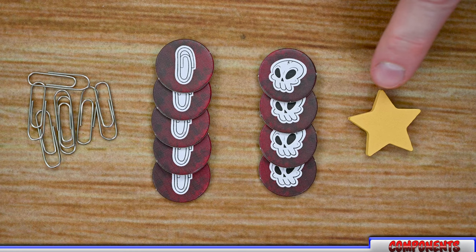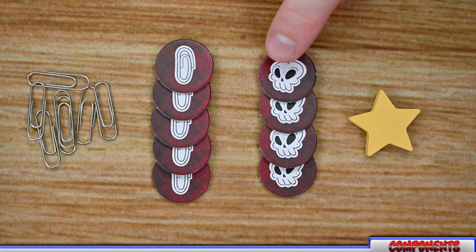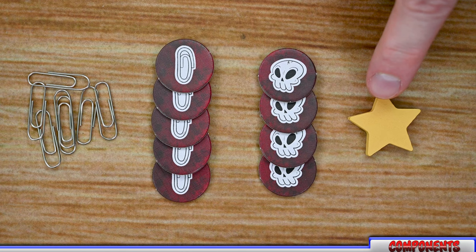Finally, there are star tokens. Executives start with one of these in higher player count games — seven or more players — and can use them in negotiations to grant them to players. Players can then use these as an additional disclosure token. Both the infiltrator token and star token are not worth anything at the end of the game if a player still has them.